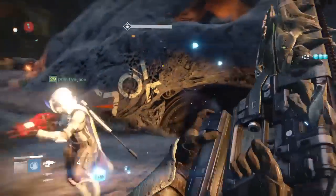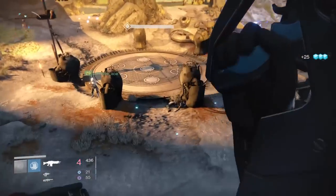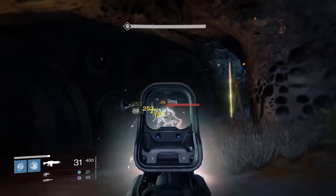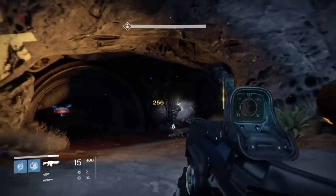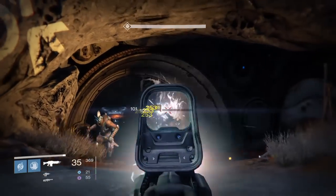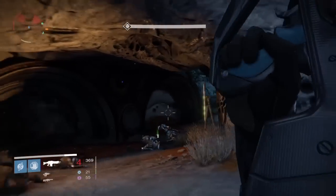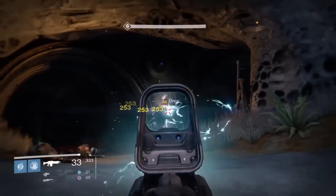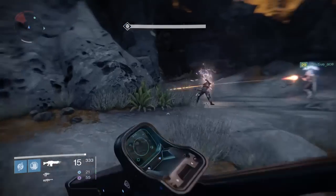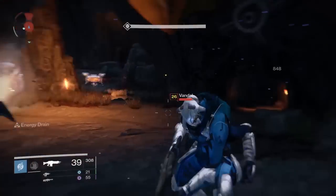I found I liked pairing it with Light of the Abyss, the new Raid Fusion Rifle. I could use Light of the Abyss to pop Captain Shields and finish them off with Hard Light. Right here you'll see the overpenetration — these guys line up and it just cuts through the mobs. That overpenetration is so nice to have. You get stacking multiple crits with one bullet through multiple domes — so nice to have.